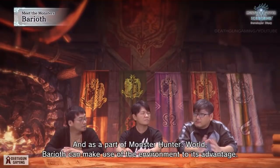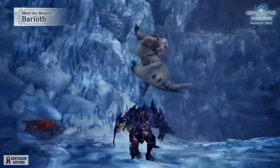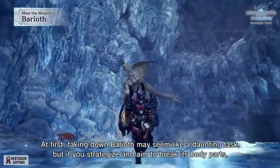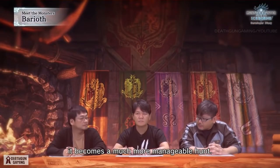As part of Monster Hunter World, Barioth can make use of the environment to its advantage. For example, there's a move where it can utilize walls when attacking. At first, taking down Barioth may seem like a daunting task, but if you strategize and aim to break its body parts, it becomes a much more manageable hunt.